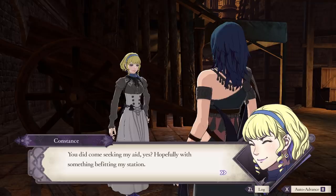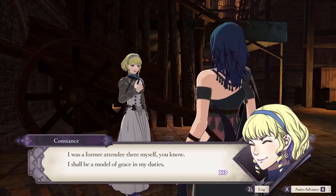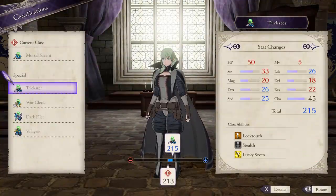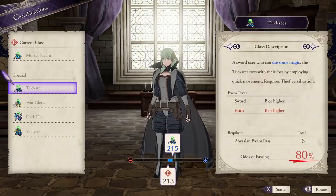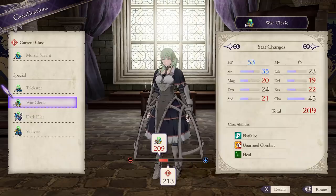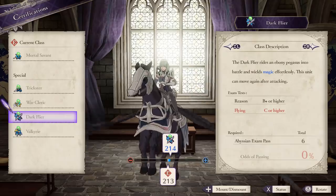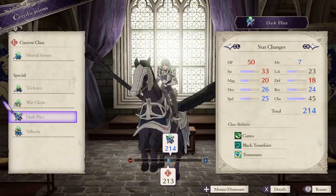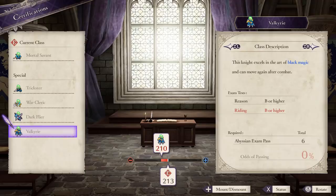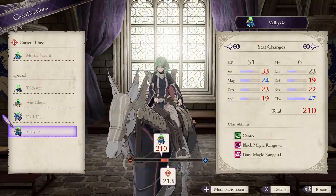In Cindered Shadows, you cannot gain any support points, so if you wish to watch support conversations with the new characters, you're going to have to recruit them into your main game — which is some incentive to start a new playthrough. The other big incentive is getting access to the four new classes. These classes are available at level 20 and work like other classes where you need a certain level and specific skills to pass. The Trickster class does require a Thieves certification, so make sure you pass that one too. Instead of Advanced Seals or Master Seals, you're going to need Abyssian exam passes. When you recruit each of the four Ashen Wolves, they each come with one Abyssian exam pass.